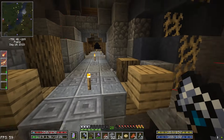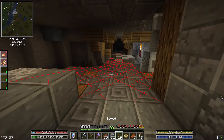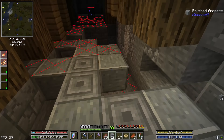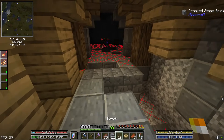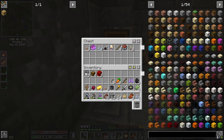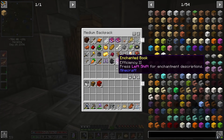Also it'll show up in Waila or whatever — is this One Probe or Waila? It'll show up as 'trap chest' if it is one. Let's take this. We're not getting too many spawns here — getting a few torches and a little bit of coal, that works.